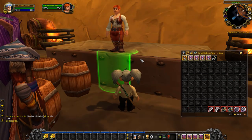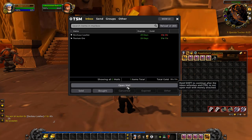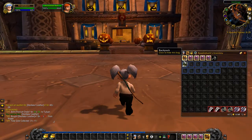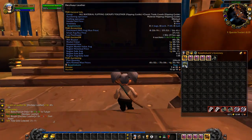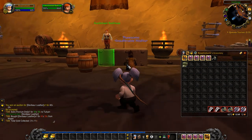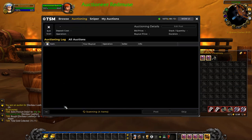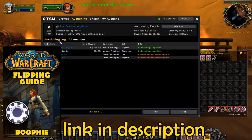Now I'll show you how to post with TSM. We'll grab this item — we've bought eight of these in the past, so our smart average buy is 37 silver. I've got all my groups set up with operations that do certain things, which you can find inside my flipping guide.